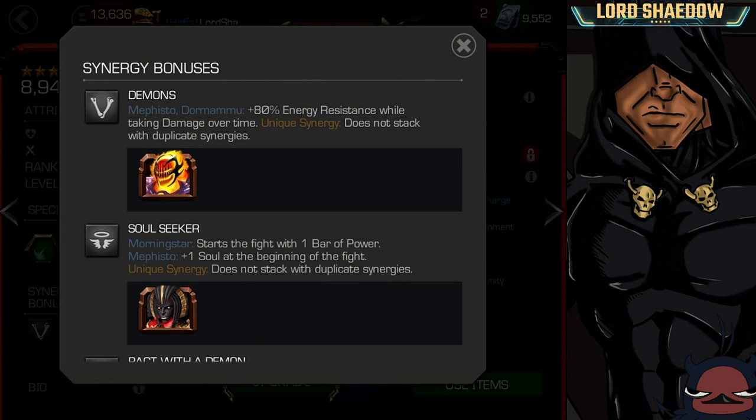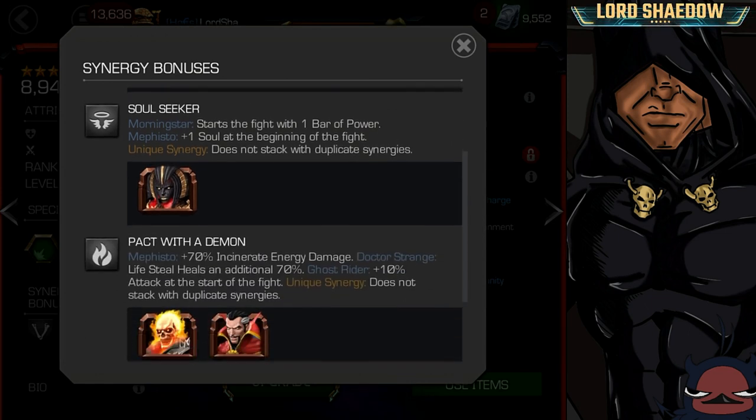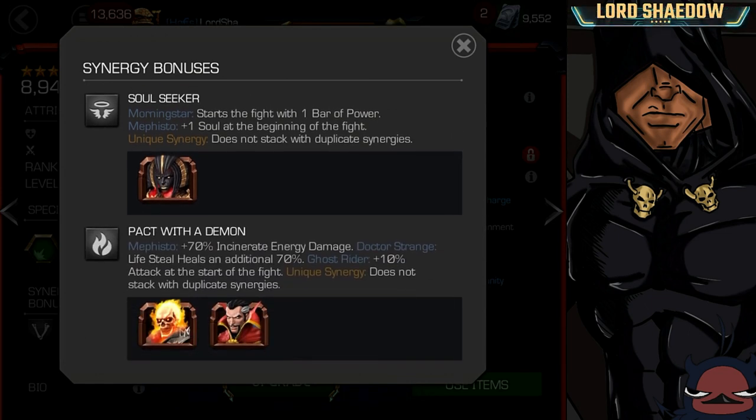He has a synergy with Dormammu, and he gains, as well as Dormammu, 80% energy resistance while taking damage over time. This next one is with Morningstar, and Mephisto will start with one soul at the beginning of the fight. But it's this last synergy that I'm most interested in. It is with Ghost Rider or Doctor Strange, and Mephisto will gain 70% incinerate damage.